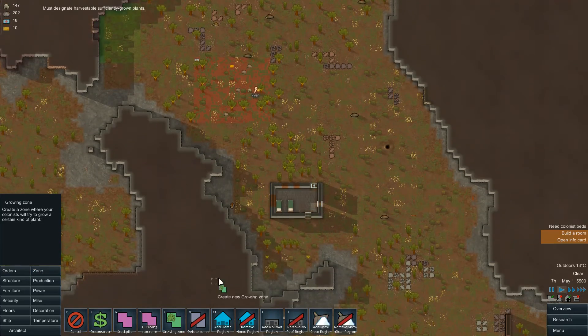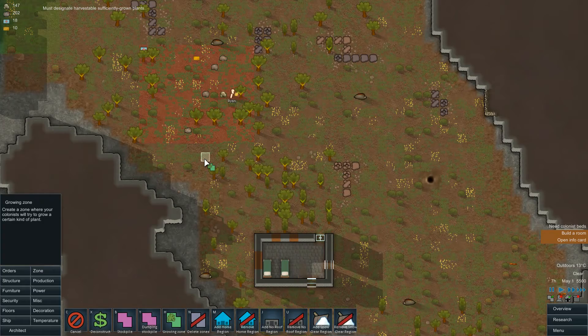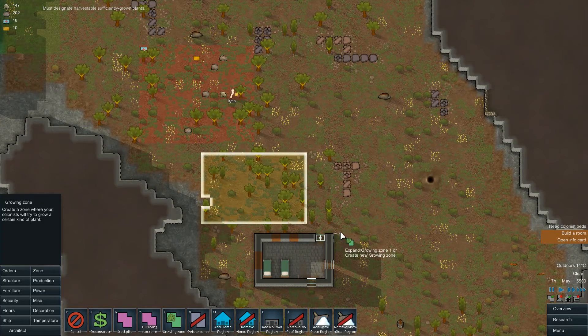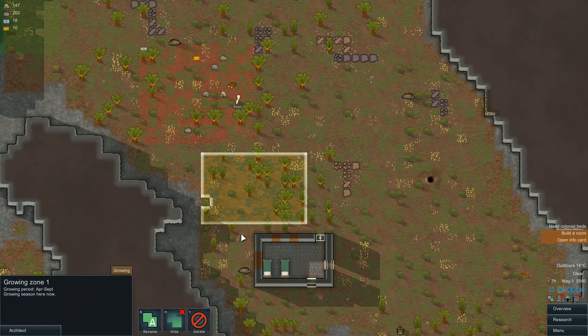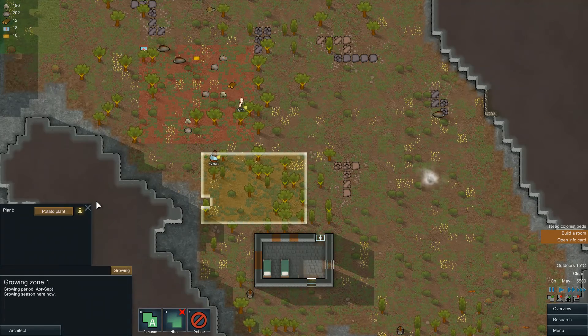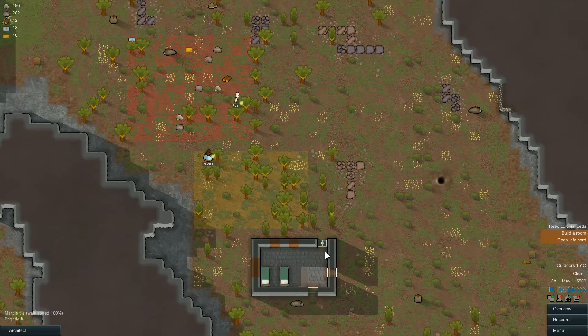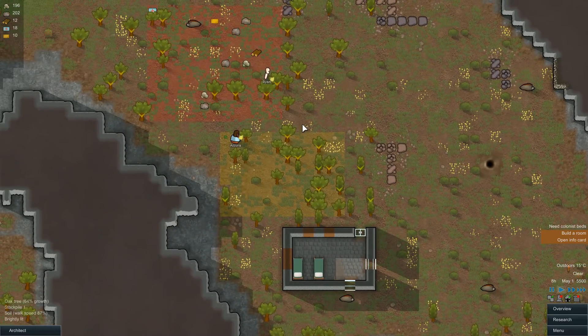Now let's start a small little growing zone next to here — something like that. What should we grow here? There's plenty of things we can grow. For now, let's just do a staple potato plant. That should be okay. Our base is almost done, which is nice.